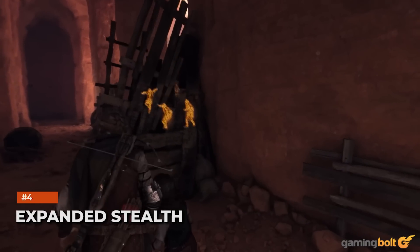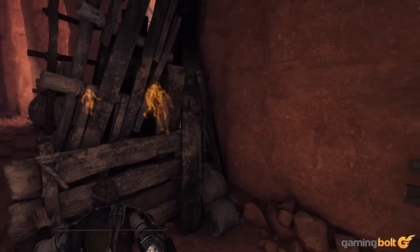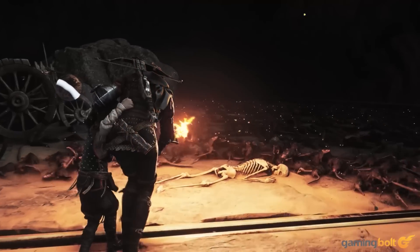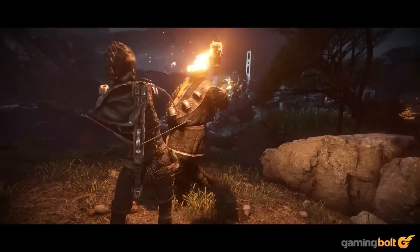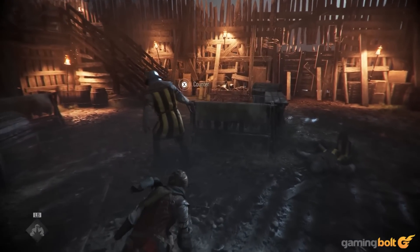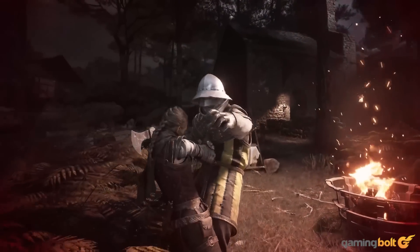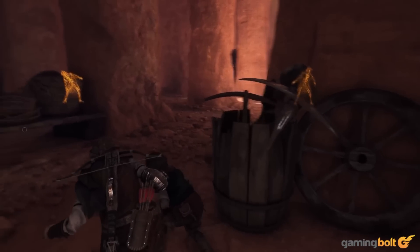Just as it was in the first game, stealth is going to be at the heart of the experience in Plague Tale Requiem. Light and shadow will play a vital role, not only as you avoid rat swarms, but also as you try to hide from foes and manipulate light sources to direct rats at enemies. On top of that, there are various mechanical improvements — for instance, Amicia can now withstand more than a single hit, which means that if you get caught by enemies, you now have the option to run away, hide, and re-enter stealth.